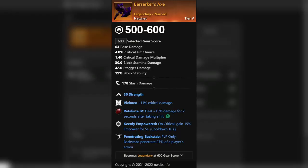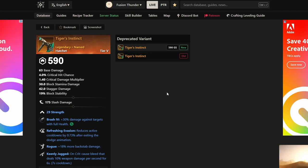If you want a good PvP hatchet to start off with, I would recommend looking for the Berserker's Axe on the PvP track. It has Vicious, Keenly Empowered, and Penetrating Backstab. The only perk that's not as effective is Keenly Empowered, but in some rare cases you might not even get capped, so it will be useful. It's really good because it has Vicious and Penetrating Backstab — these two perks can't normally roll together, so with this named item you get two damage conditioning perks at once, giving you an insane amount of damage.